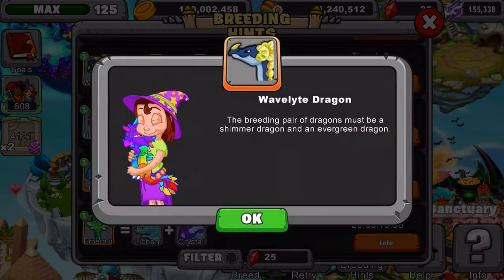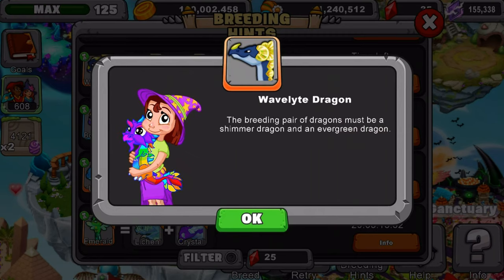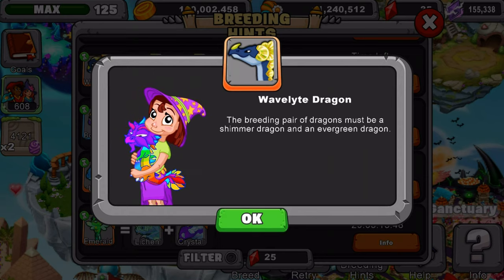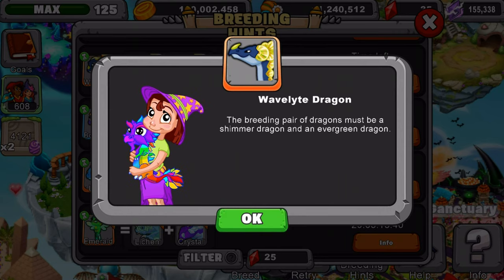I'm gonna read the breeding hint to you guys and give you a recommendation on what dragons to use. The breeding pair of dragons must be the Shimmer Dragon and an Evergreen Dragon. I'll give you guys a few seconds to look at this and then give a recommendation on what dragons to use.